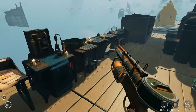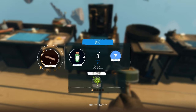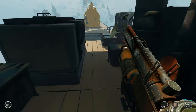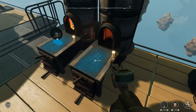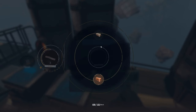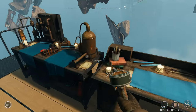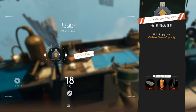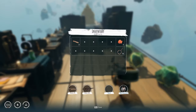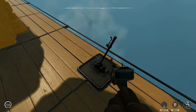You just keep drinking. Then we will put scrap in here. Okay, so we need - again it's three steel, three brass, and three springs.